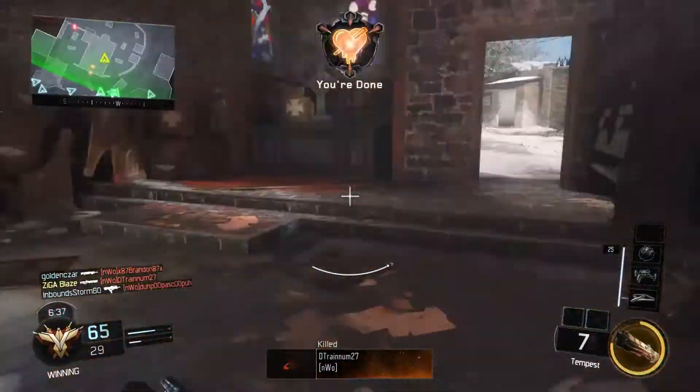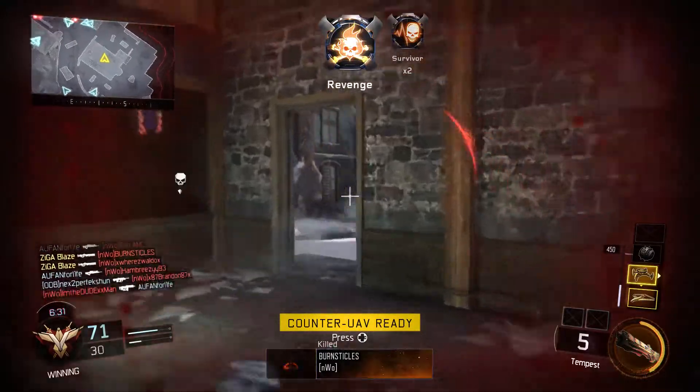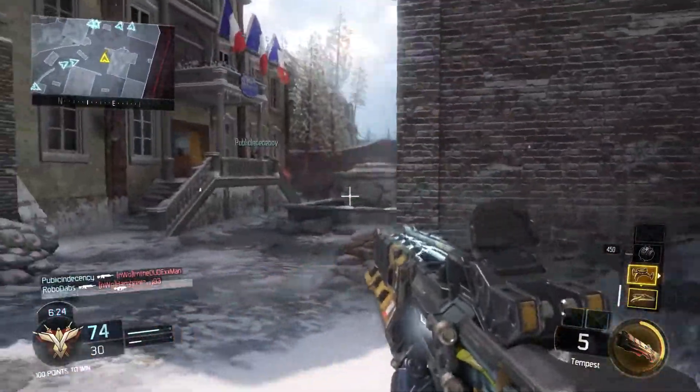What's going on guys, Ziggablaze here, and welcome back to episode 3 of my Black Ops 3 Specialist Guide series. In today's episode, we're going to be covering Prophet. Prophet's unlocked out of the gate at level 1, just as the other two characters we've covered so far in the series.